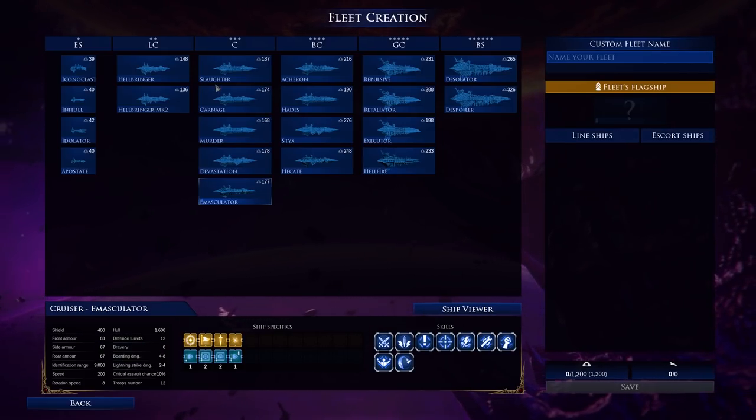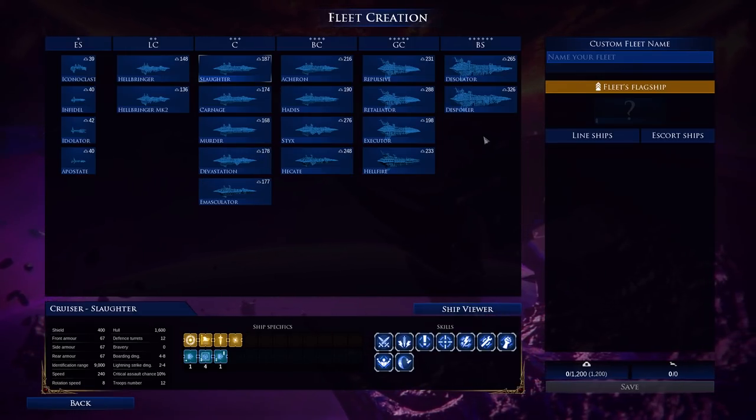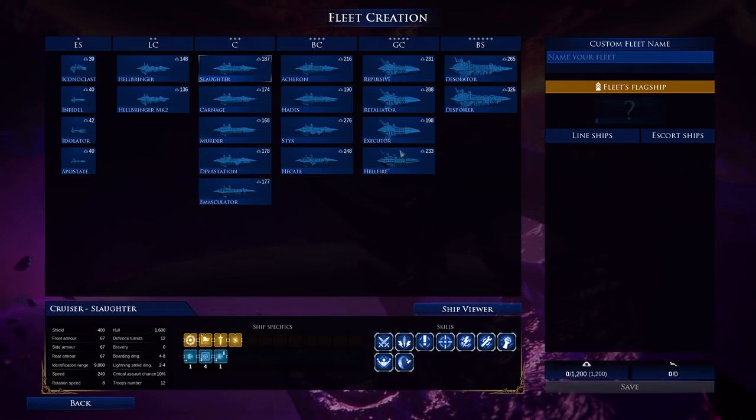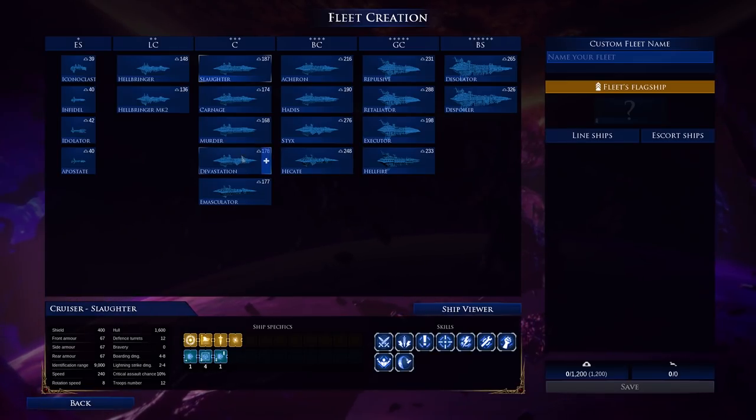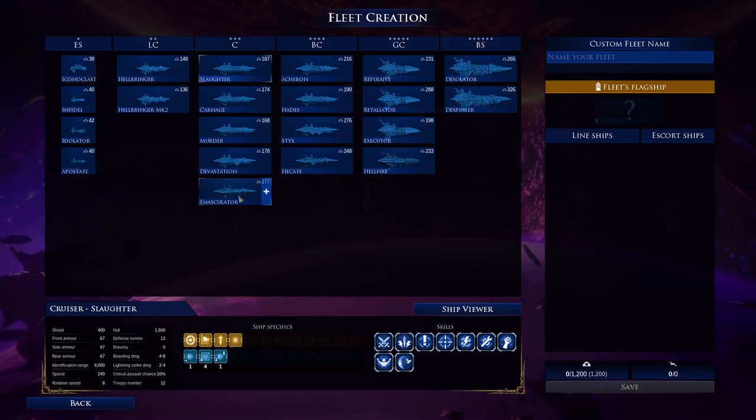What up my freaks, Ruinous Insight here, back with my quick and dirty guide to Chaos. Now we are on to the cruisers. The cruisers are where Chaos is pretty up there among the most confusing factions, and where people are more likely to get lost.